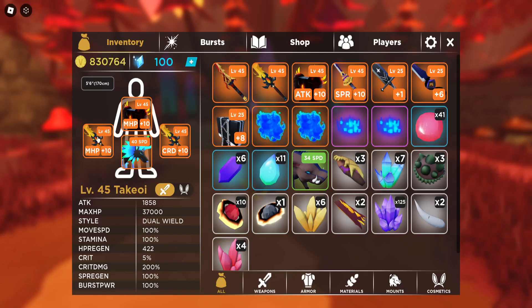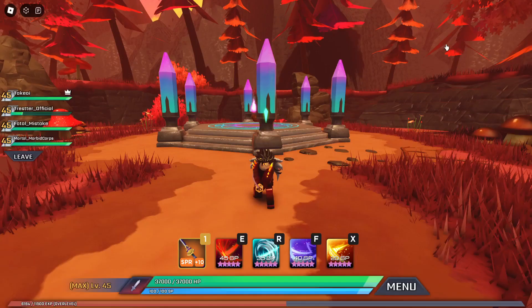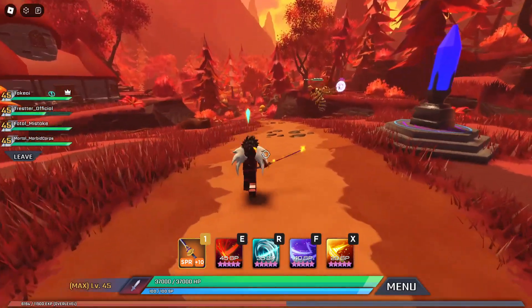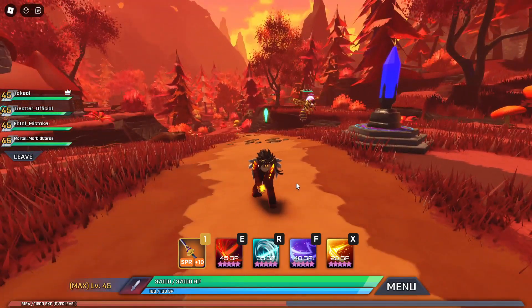I have my HP Up weapon as my main weapon. But let's say I don't want to use this anymore — let's say I want to use my katana, which has an SP Regen bonus. I go ahead and equip it — boom — still got my 37,000 HP, and I'm using a katana that doesn't even have HP Up. That's honestly crazy.